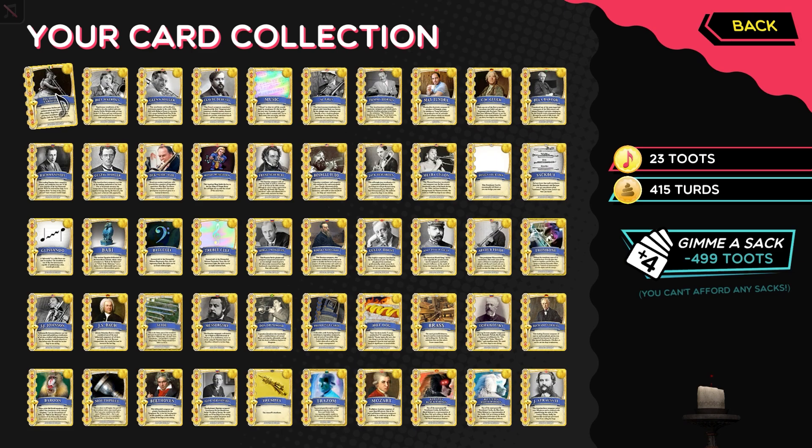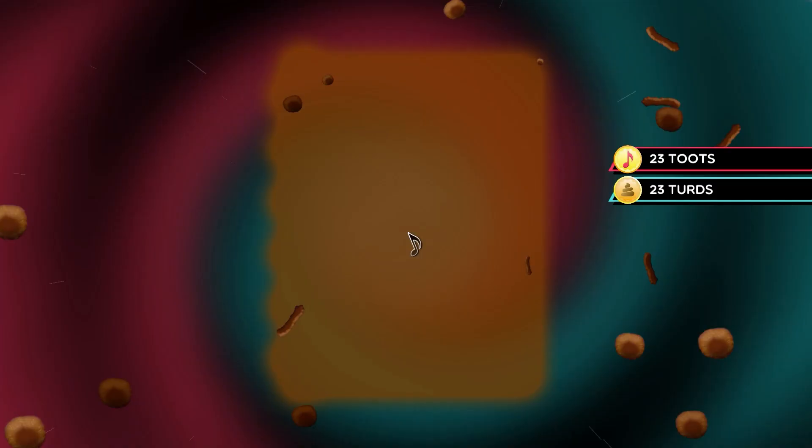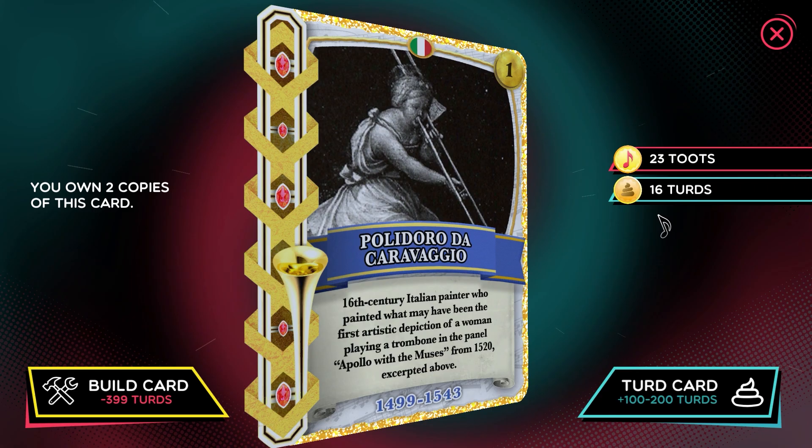What you can do is get one golden card and then build a copy of it for 399 turds. Then we realise we don't actually need two copies of this engoldenated card. Let's turd it — it says we will get 100 to 200 turds back.